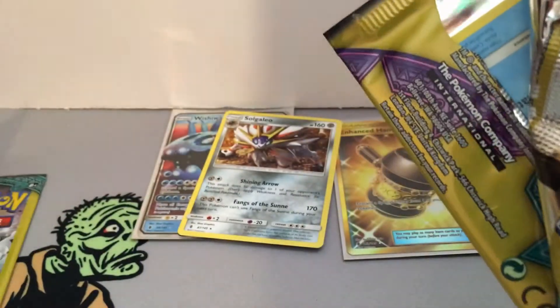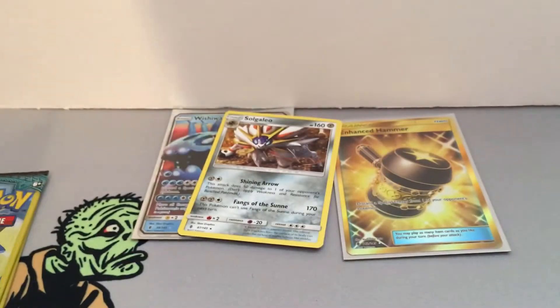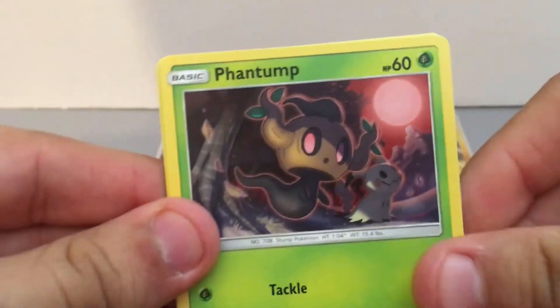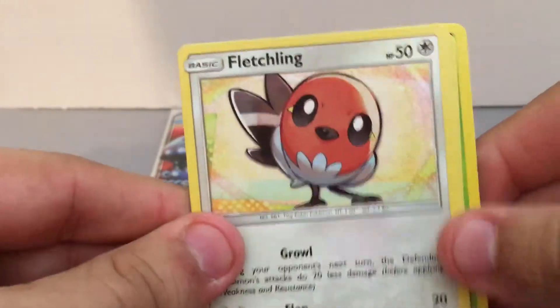Final four packs of this video. We have a Snorunt, Carvanha, and a Machoke. Last three packs — we have a Phantump, Nosepass, and Sudowoodo. And then a Bellsprout, Fletchling, and Slowbro.